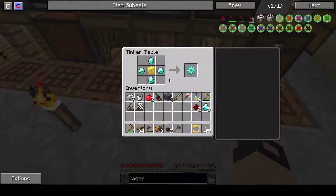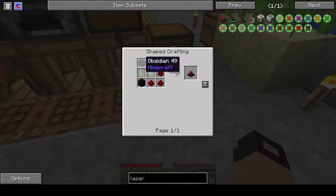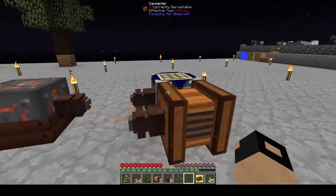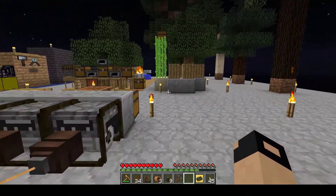In this episode we're going to be going through sorting out the lasers and the assembly table. For the lasers, you're going to need diamantine electron tubes. You make those by putting five diamonds and two redstones in the thermodynamic fabricator. Those aren't actually in your inventory — this is just like the pattern. You put them on the table and that's what's required. Then you need liquid glass to get that going.